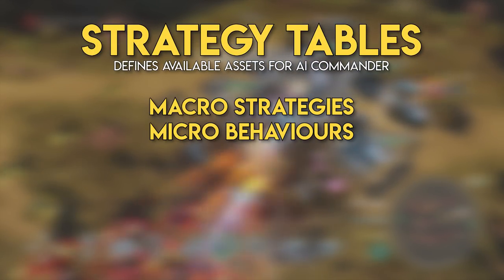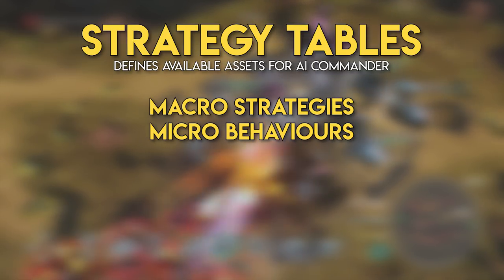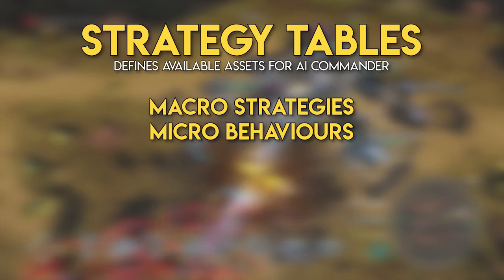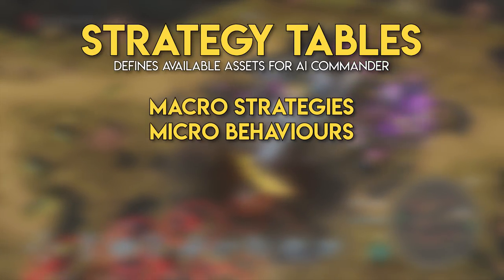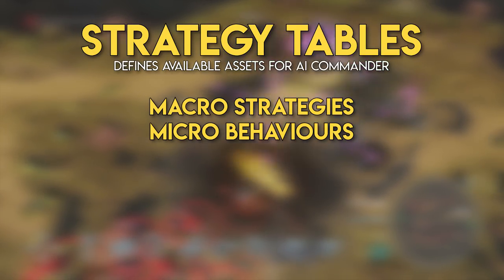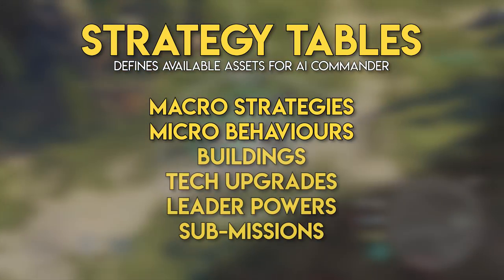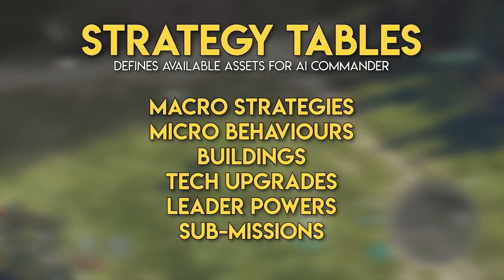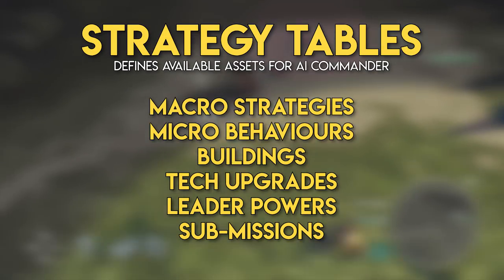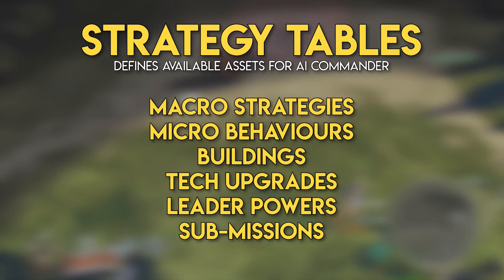The strategy manager's decisions are influenced by one or more strategy tables. At the beginning of a match, the strategy manager reads in a strategy table. Each table describes the strategy types being used by this AI character and defines their style or personality for the game. The table loaded into memory is influenced by the game mode. The strategy table also includes build orders, tech and leader power unlock orders and preferences, and the types of sub-missions this AI will frequently use, ranging from attacking enemy structures and defensive tactics to scouting the map and foraging for resources.